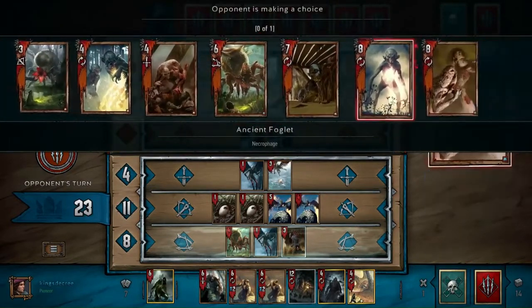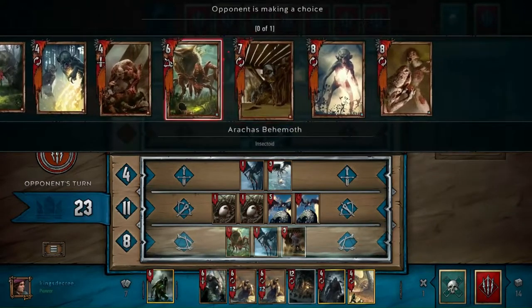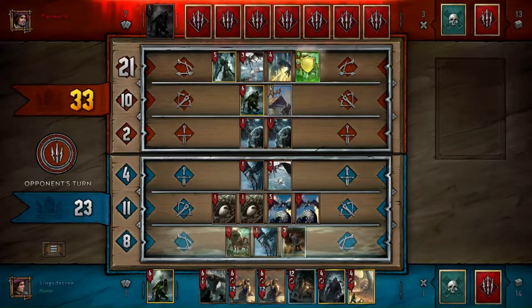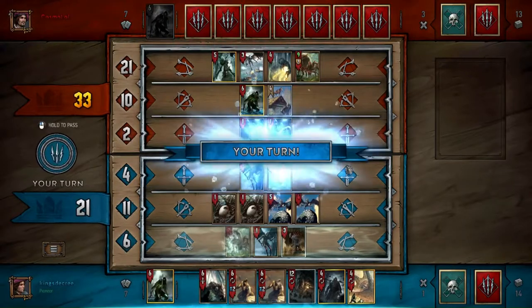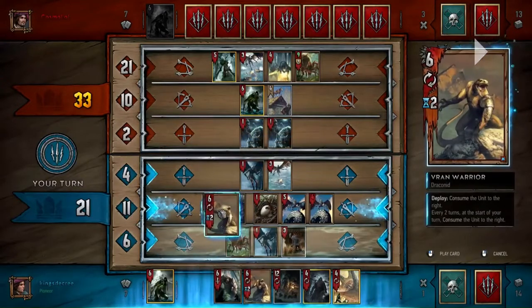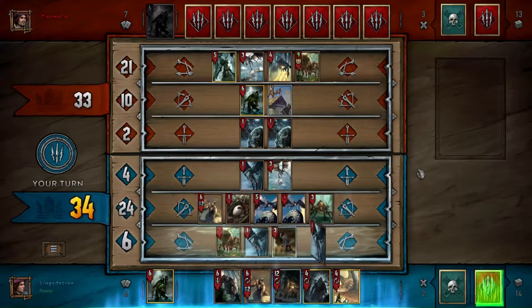Winning one round just gives you so much control over the rest of the game, and that's kind of what I'm going for. When he goes for his own Behemoth he can start setting up his combo, so now I'm pretty sure he's not going to want to leave the round. Also, because he has weather, he feels like he can out-value me and still win the round and get control of the game — which he does, but you'll see that later.